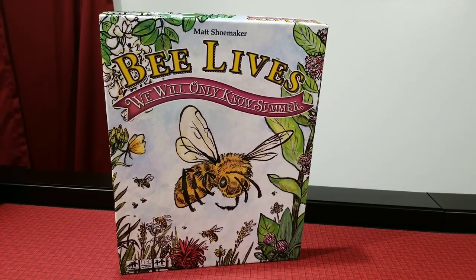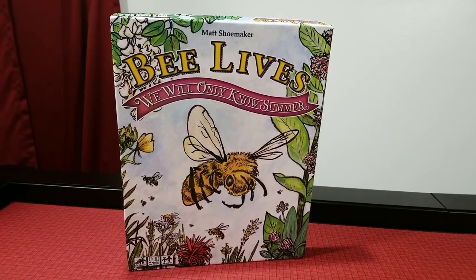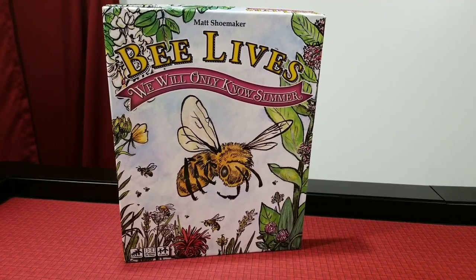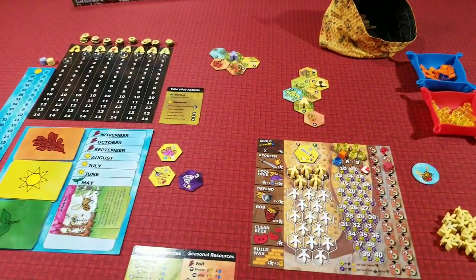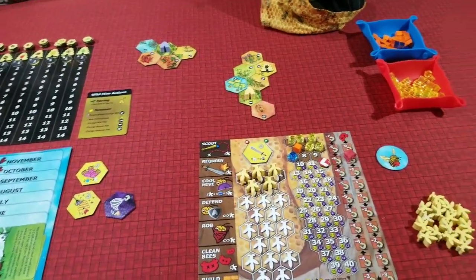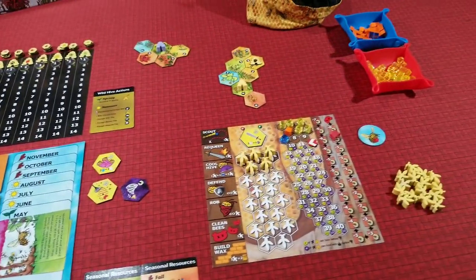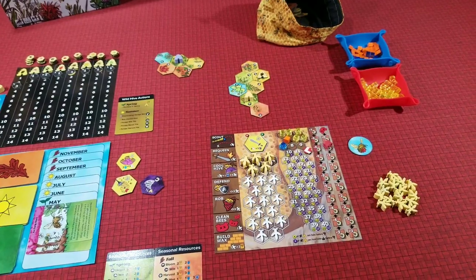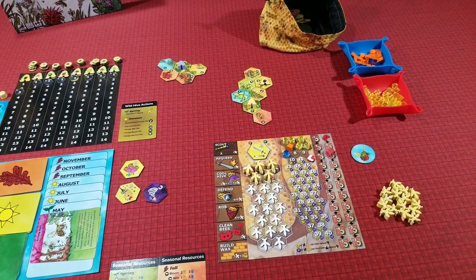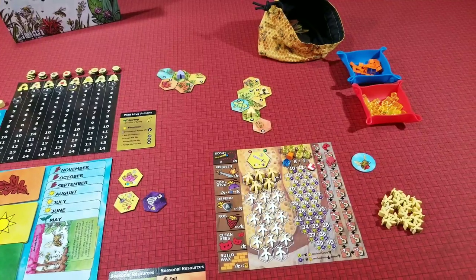Hey everyone, welcome back to the Board Game Spotlight. Today we're going to look at Bee Lives: We Will Only Know Summer. This is for one to four players and it plays in about 30 minutes a player. It's from Hit Him With a Shoe. Let's take it to the table. We want to give you a very nice overview of what you can expect from Bee Lives.